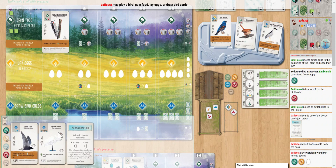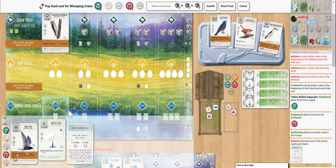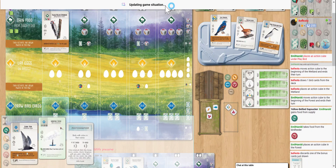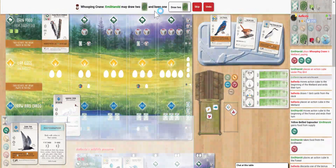So that's your five turns: play the Crane, lay some eggs, play the Tern, lay more eggs, and that gives us one turn for the Heron. We can also grab the Wren for a second card in our forest, which would be quite nice.